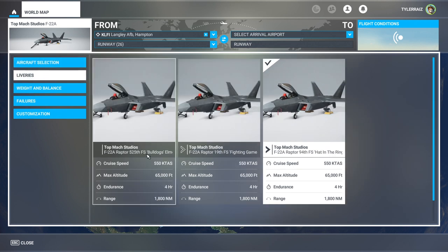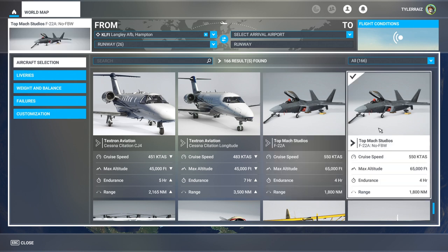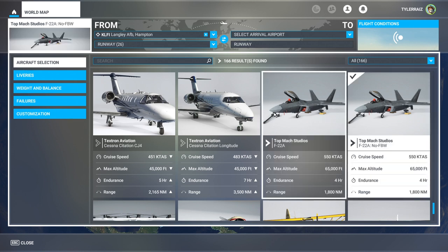We have three liveries only, but then again there is a limited selection of fighter squadrons and they all sort of look the same. Hopefully people will make liveries for it. TopMach Studios did release this plane previously as freeware — it was a much simpler and sketchier version of the F-22, but serviceable.